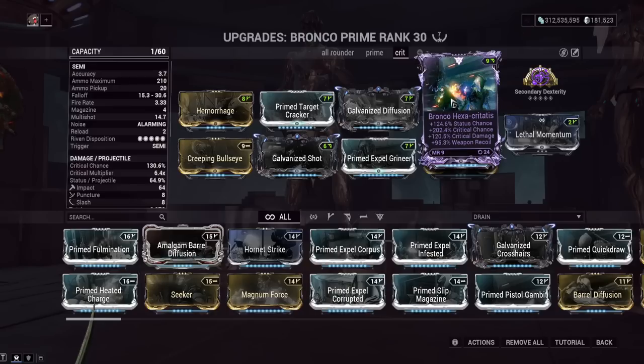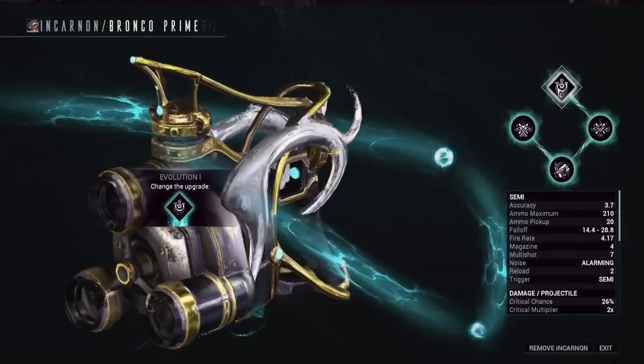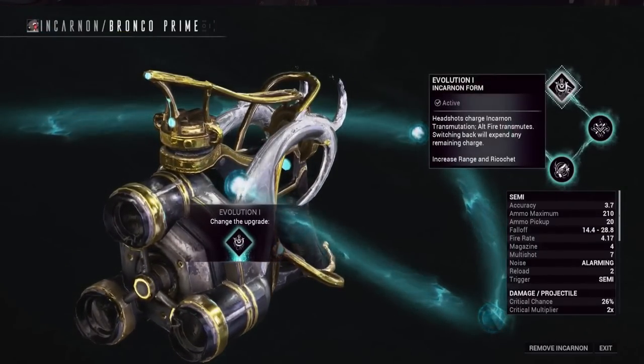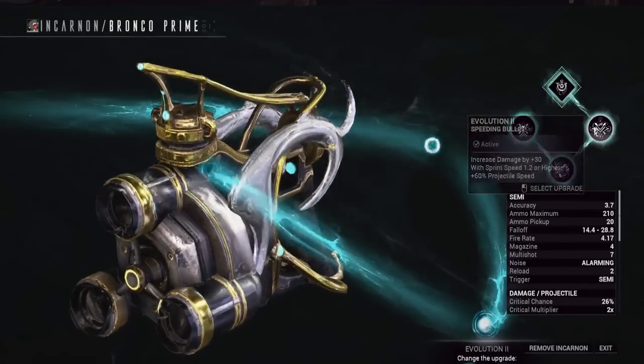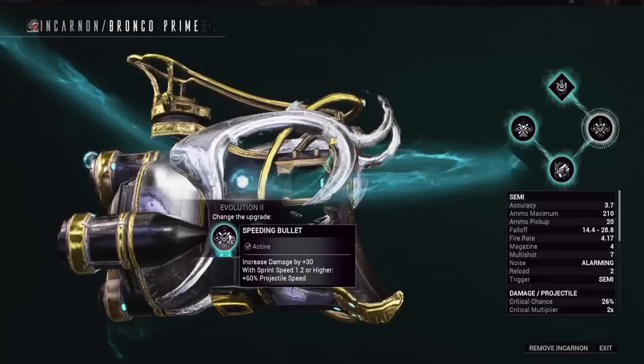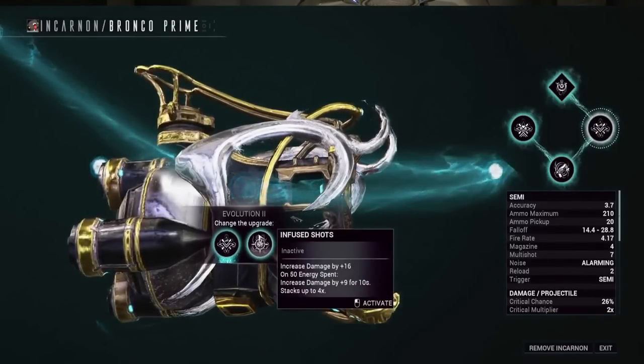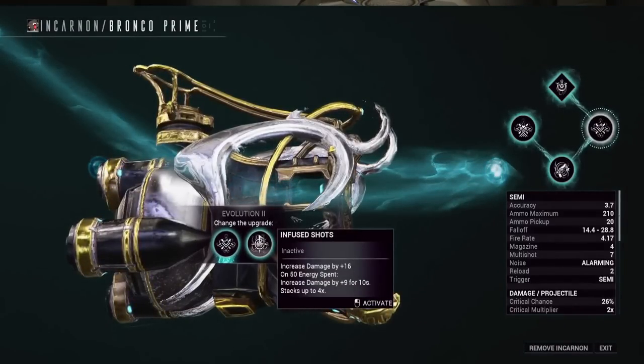Let's go over all the Incarnon choices. I'm also using a Riven — we'll talk about what you should go for on a Riven as well. The first Incarnon option you have to pick is getting headshots to build up the charge, which then gives increased range and ricochet to nearby enemies. On tier two there are two choices: Speeding Bullets gives 30 base damage when your sprint speed is 1.2 or higher plus increased projectile speed. Don't worry about the projectile speed part — it's more about that 30 base damage that will always be active.